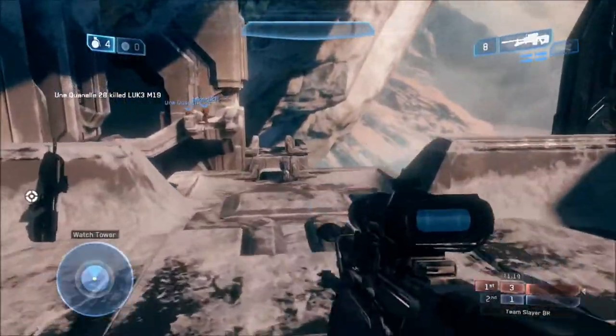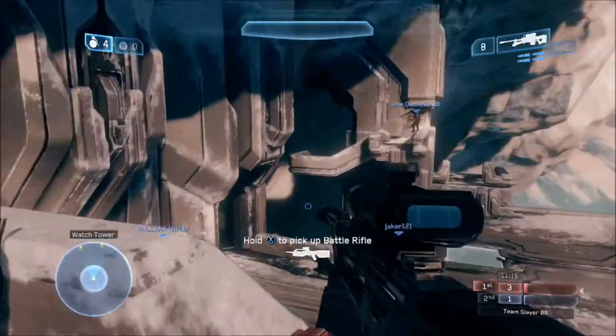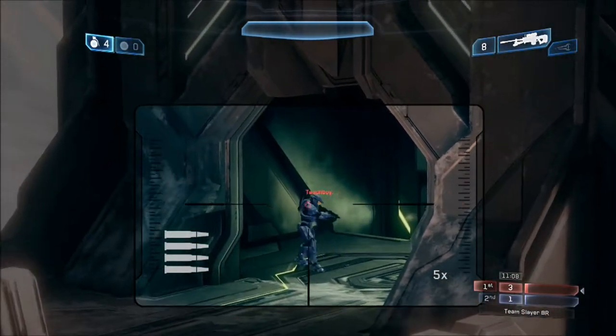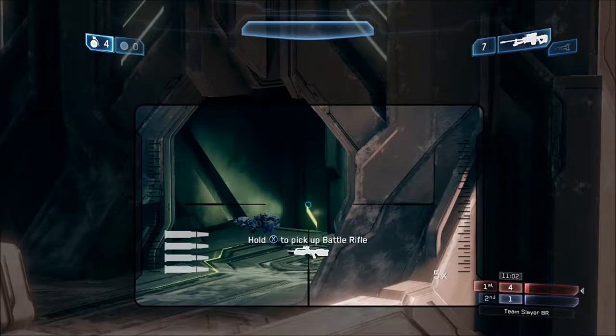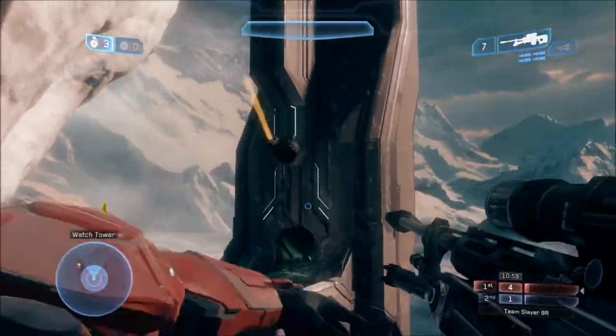I've said it in my last video and I'll say it in this one, but even more — it's absolutely vital. You control these power positions on Lockdown because that means you'll be forcing your opponents to either spawn bottom library, elbow, or bottom green. Elbow can be seen from Snipe Tower, bottom library can be seen from BR Tower.